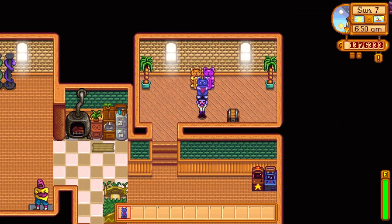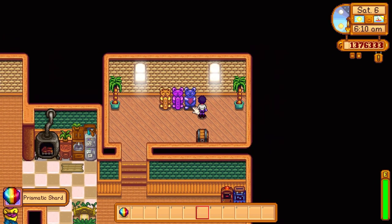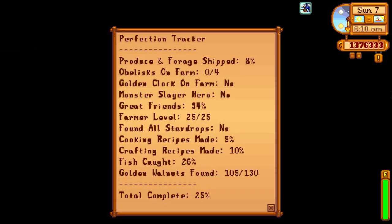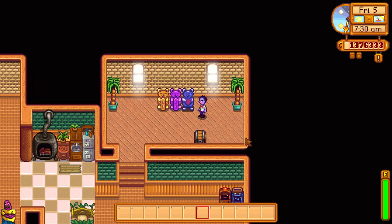What just came with the 1.5 update, however, is the statue of true perfection. It produces 1 prismatic shard every day and can only be obtained after reaching a 100% perfection rating in Key's walnut room. I would say this item above all else is the coolest item to have in the game.